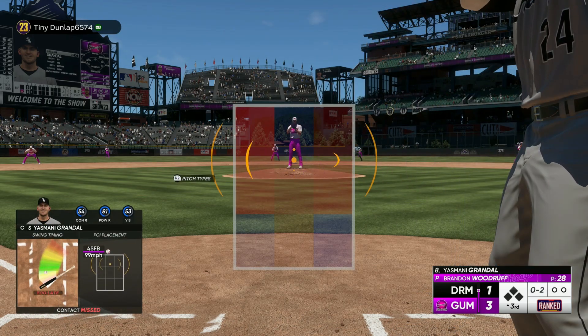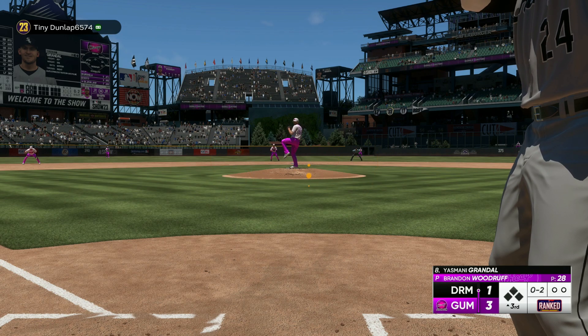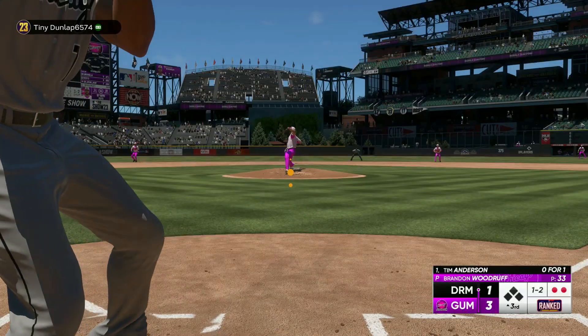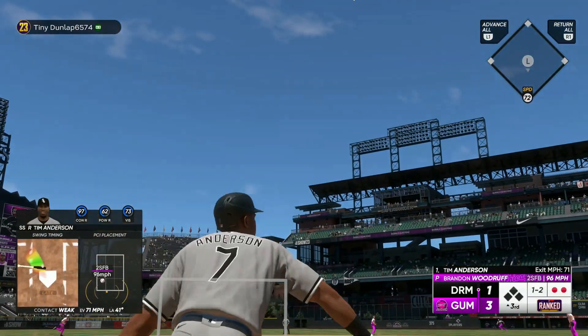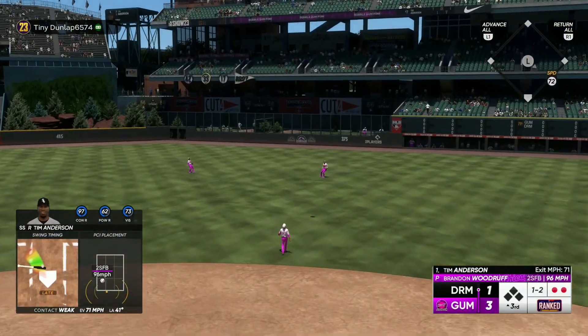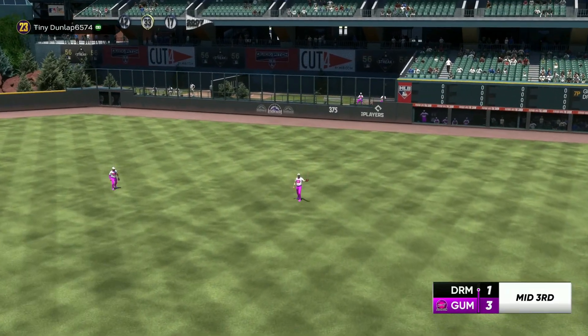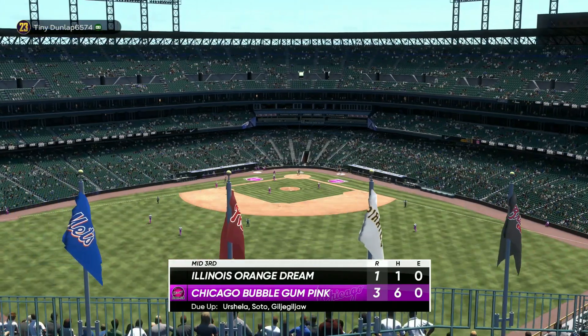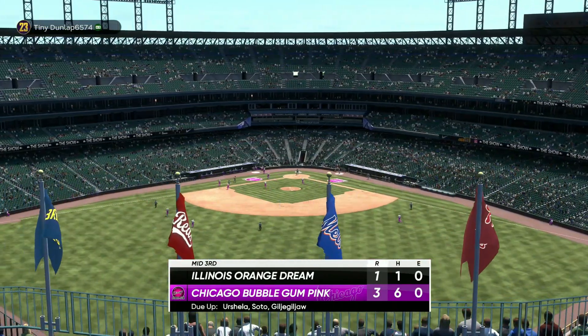All these fastballs out of his hand — for some reason they all look like off speed to me, and then it's just 99, 98. I'm noticing the difference with the anchor: I'm still getting under it when the pitch is lower in the zone, but hopefully what's going to change is when he tries to throw a fastball up and I don't normally get the PCI up there, now I will.